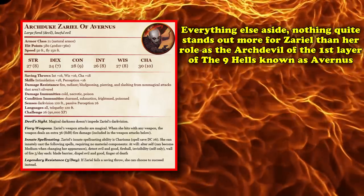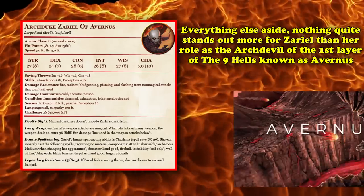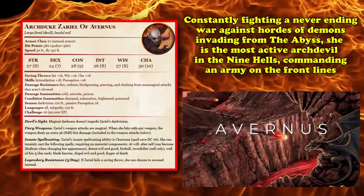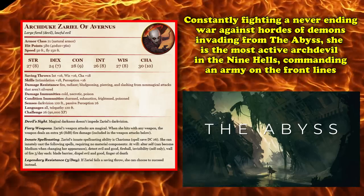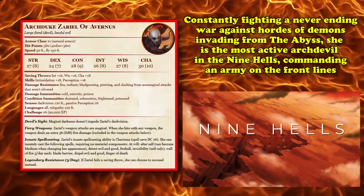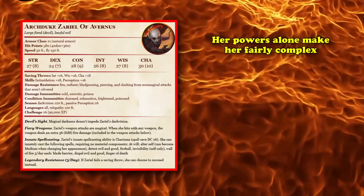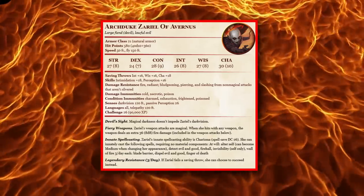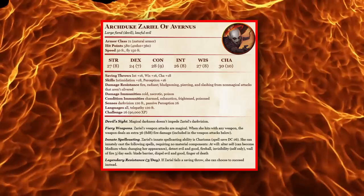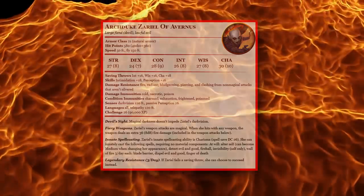Beyond her statistical abilities, nothing stands out more for Zariel than her role as the Arc Devil of the first layer of hell, Avernus — locked in a never-ending war against hordes of demons invading from the Abyss. She commands the endless forces of hell on the front lines. Just being the most powerful Arc Devil alone makes her complex, but her political role as commander of one of the most powerful armies in the multiverse creates a level of scale few other creatures can match.